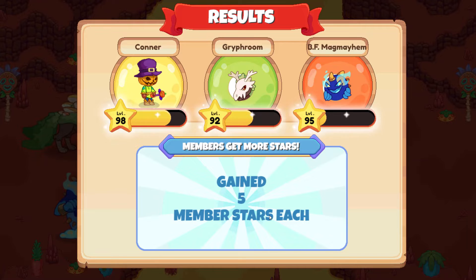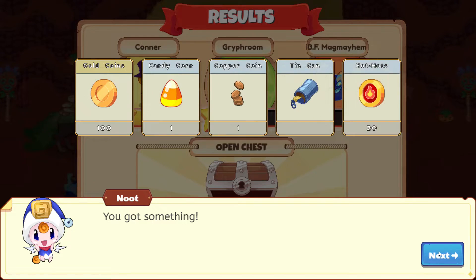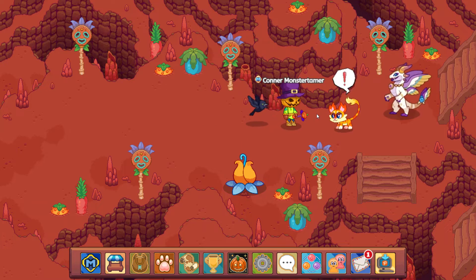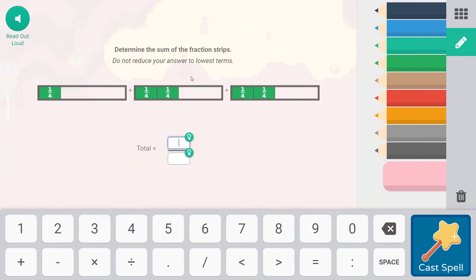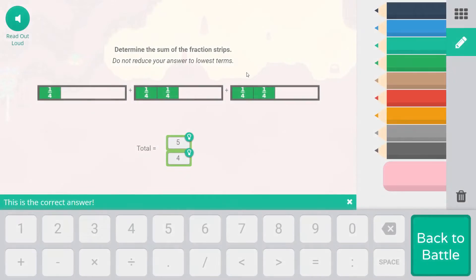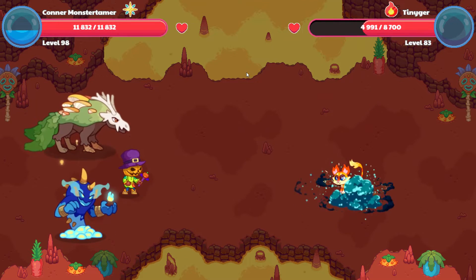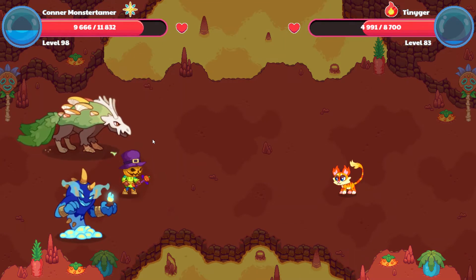Let's collect a couple more stars here and open up this chest — I'm loving the candy corn. Let's make our way over here. We have a tiny Gir to battle, and then it will be Solar. Falling star smash! Determine the sum of the fraction strips — do not reduce your answer to the lowest term. They're quarters, so we have a four on the bottom as the denominator. Two quarters plus two quarters equals four quarters; four quarters plus one quarter is five quarters. So five quarters is our answer.